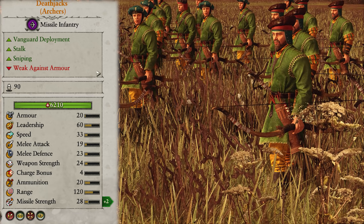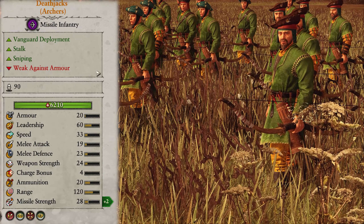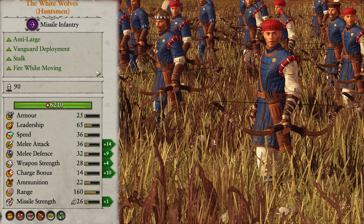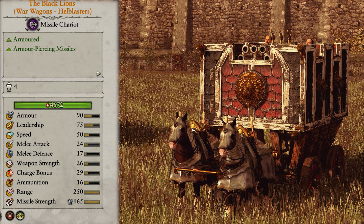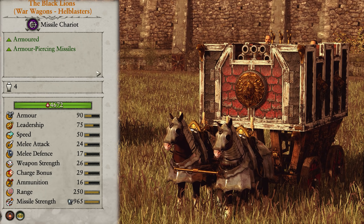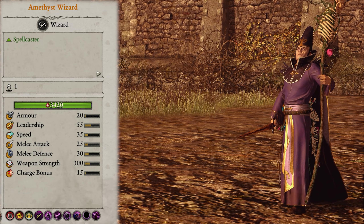Three new Regiments of Renown were also added. The Death Jacks are an archers unit that gain Vanguard deployment, Stalk, sniping, and plus 2 missile strength. The White Wolves are Huntsmen that gain 14 melee attack, 9 melee defense, 4 weapon strength, 10 charge bonus, and 1 missile strength. And the Black Lines are a War Wagons Hellblasters unit — a totally unique unit with essentially a Gatling gun in a War Wagon that shreds whatever you point it at, as long as you can keep it alive. This is the one War Wagon unit I can wholeheartedly recommend because it is bloody good.